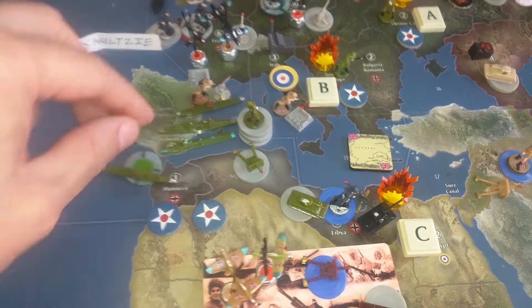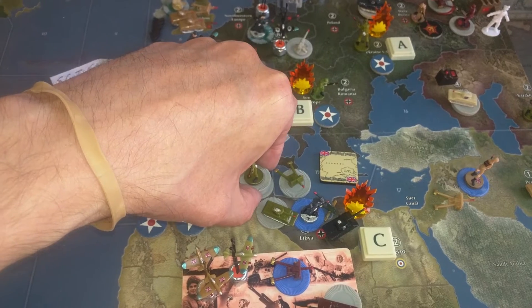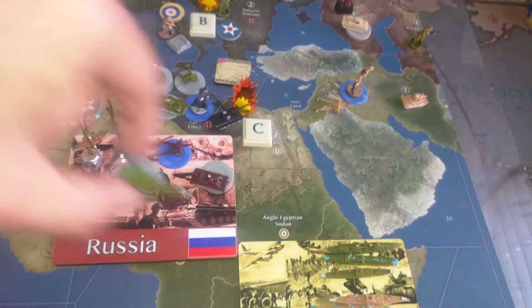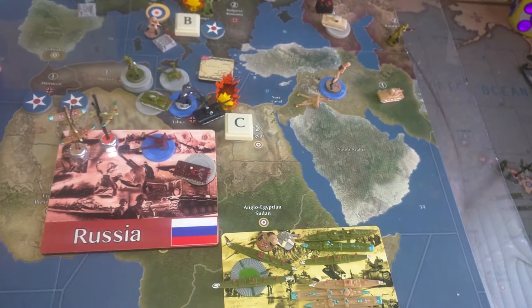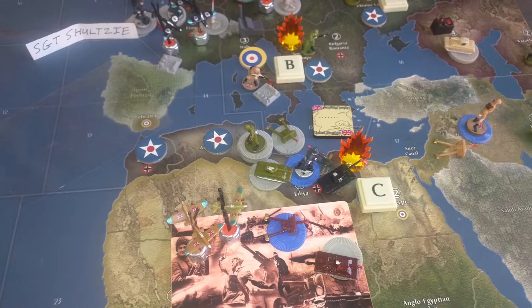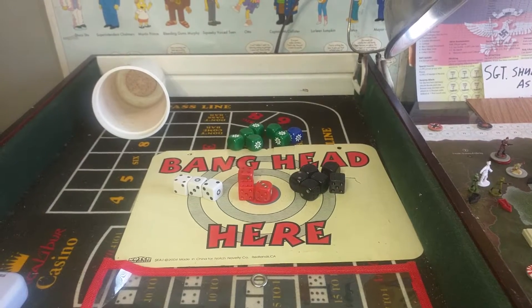In Sea Zone 15, we're just going to drop them off in Libya. Six men, three artilleries, and a marine cruiser. Now with a Task Force marker in Sea Zone 15 — six men, two tanks, three artilleries against five German troops with an artillery and a tank. Let's settle that debate: who should get Libya? I think the Americans. I think the dice will agree with me.